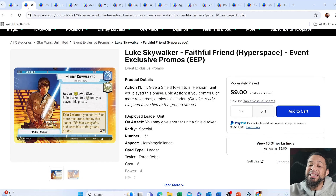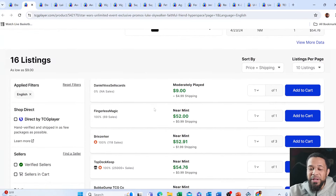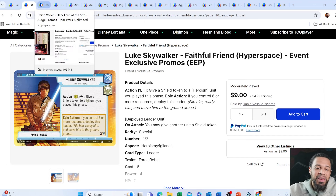Luke made its way into the top four of the Orlando 5K, which is really cool. Another card that is about a $50 card — if they don't give us showcase versions of these leaders, these are going to be the Max Rarity versions of them, and we might see a little bit of movement on them eventually. They look really cool.